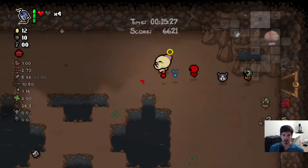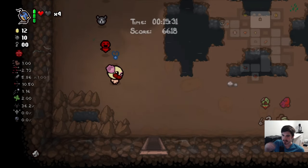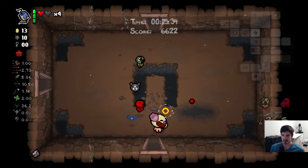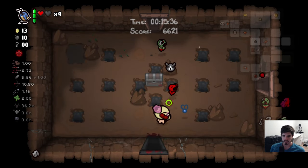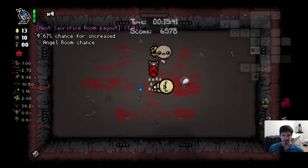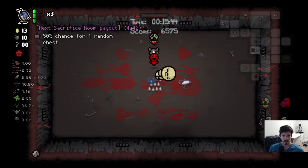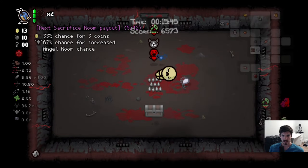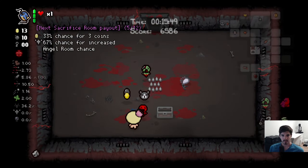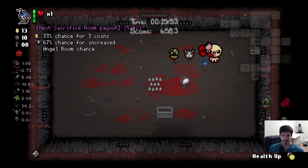A little trick you can do: if you run out of coins and don't want to pay anymore for those roll machines, you can just blow them up — it works pretty well. Let's use a few more of our lives at the sacrifice room. Got a treasure chest — ooh, a heart container! Okay, that's huge.